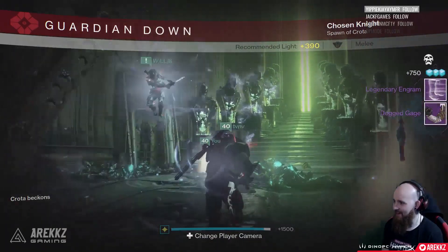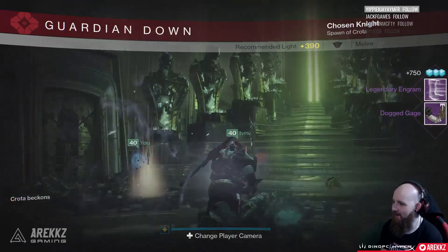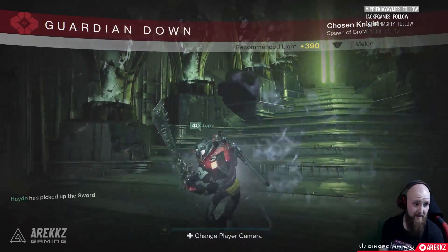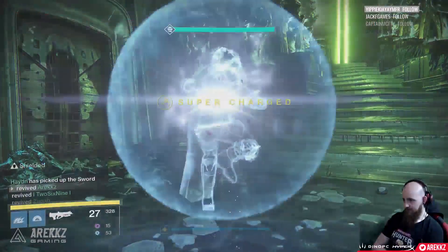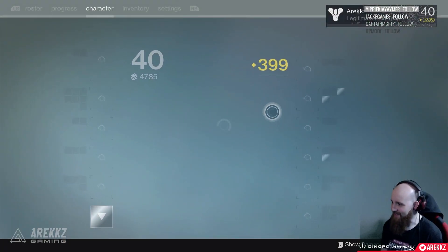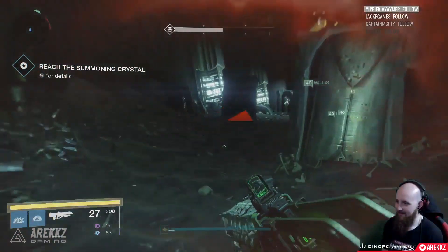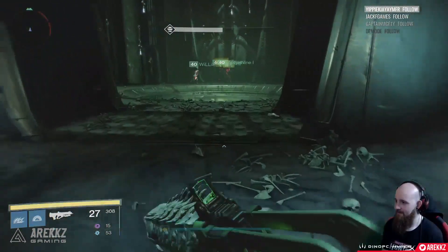You use the swords to deal with the adds and gatekeepers until all the statues are lit, and once they are you've completed this section. It's a really cool change — it makes this bit a hell of a lot more fun and interesting, and it's definitely now one of my favorite parts of the entire raid. So the fight begins the same way, but it's only once your fourth person crosses the bridge that things take a twist, and then you go ham with the swords. After that you work your way up through the corridor — do it quick enough and you can get to the chest at the end that contains materials.